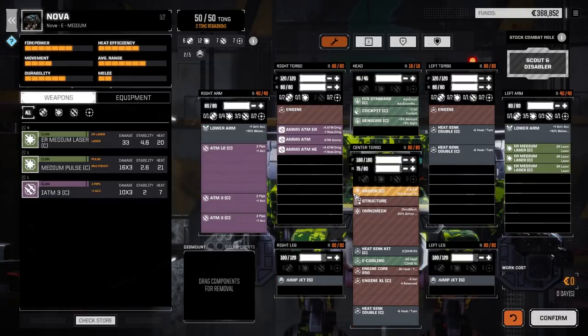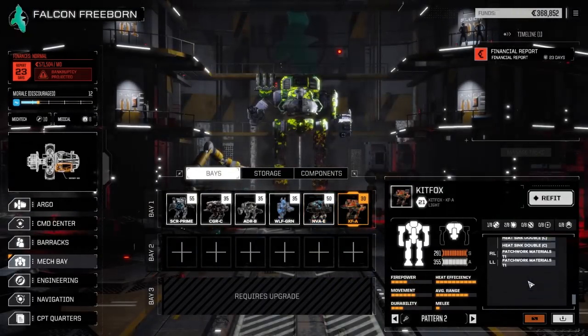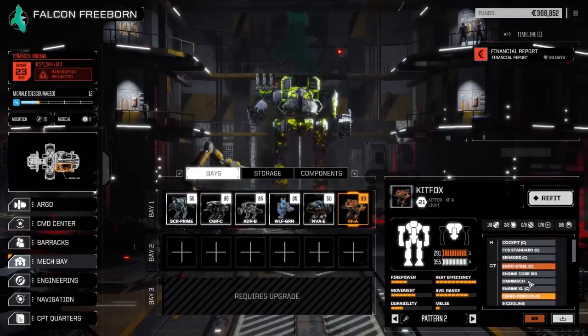The only mech we didn't really mess around with was the Kit Fox. To do anything to this guy really means pulling the gauss out and changing it for something else. This guy has no armor right now so we're just going to leave him as is. We may pull components and flush it out later, but for now we'll just leave it.